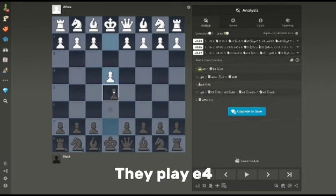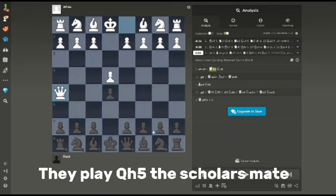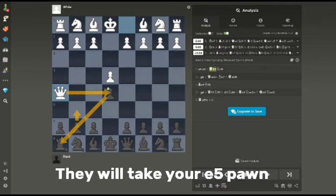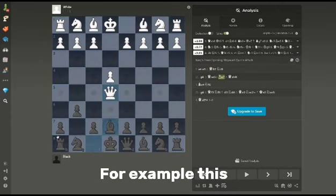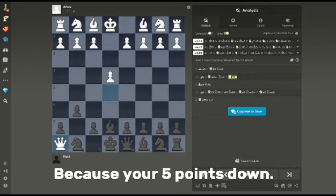They play e4, you play e5, they play Queen h5 — the Scholar's Mate. You don't play g6 because they will take that pawn, the e5 pawn, and fork your rook and your king, for example like this. And you're easily worse in this position because you're five points down.